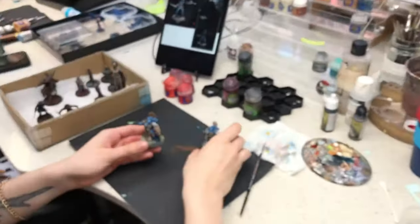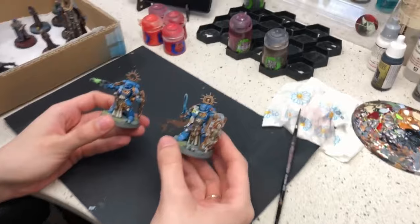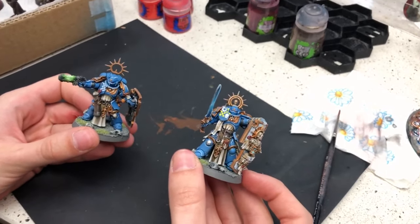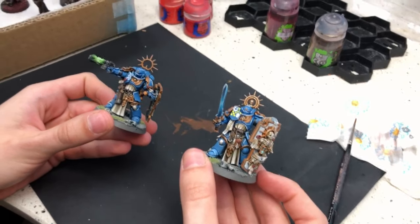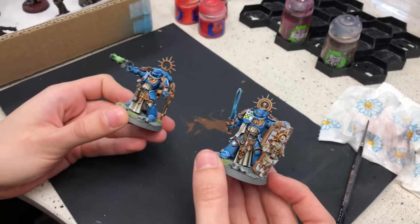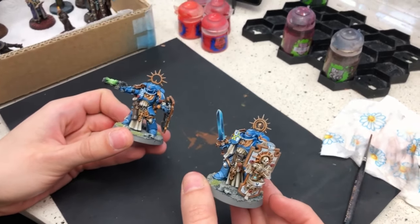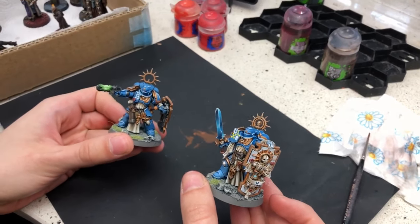Hey, Suzanne. Hi, Nisa. What you got today? I just finished these two guys — Ultramarines, Captain and Lieutenant. They're on level five. It's really neat paint job. I love it. Thank you very much. Welcome very much. Thank you. Bye-bye.